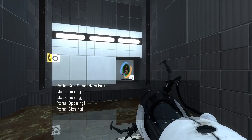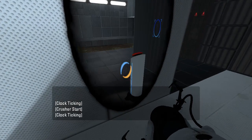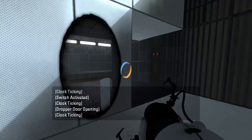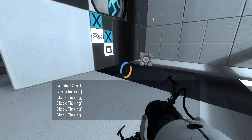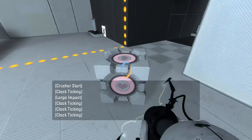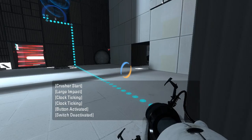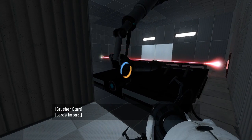Come on, fire a portal. Let me press the button. There we go. And then that button did this thing in here. There we go. And then we do that. And now there's just a crusher at the entrance — why? What for?